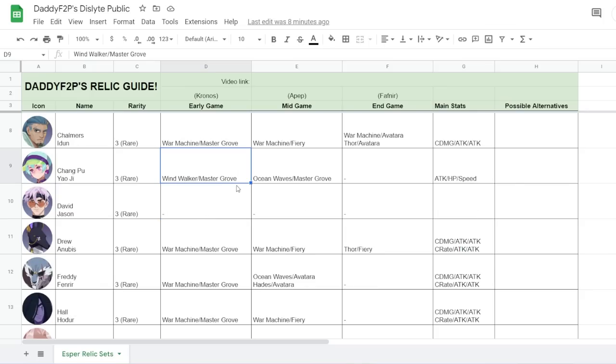Moving on to Changpoo — she's going to run Windwalker and Master Growth to start. Most supports run Windwalker and Master Growth as a key starter stat. But she'll evolve into Ocean Waves and Master Growth, because her cooldowns are very short. If you proc an Ocean Wave, you can almost perpetually cast heals. Avatara is not ideal for her because she reduces AP on her first skill, but when you counter-attack the enemy already has zero AP. Adamantin is also not great since she's built with a mix of attack and HP.